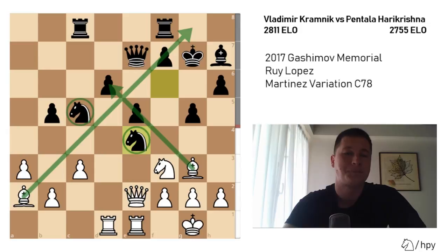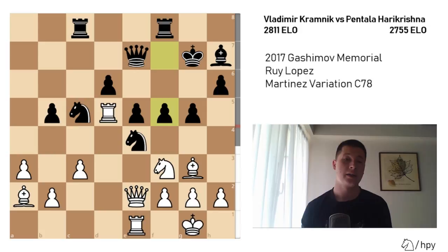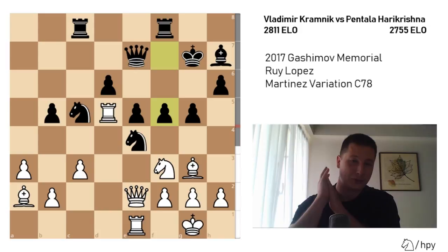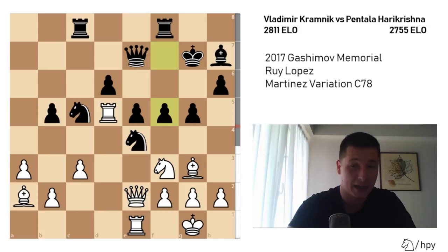Kramnik finds what I would say is the best way to fight in this position — he plays Rd5. Even though engines call this a bad move, it offers white too many attacking possibilities for black to follow and calculate all of them. When Pentala Hare Krishna plays f5, which is the best move giving black almost a winning advantage — minus one for black — Kramnik's next move is why this game was recommended for analysis on the channel. It's a brilliant move. If you ask the engines, this move is losing, but I don't think any human would be happy to play this position with black after what Kramnik played. He sacrificed a rook — a rook for a couple of pawns — not an easy decision.